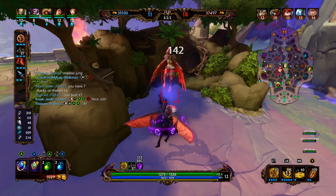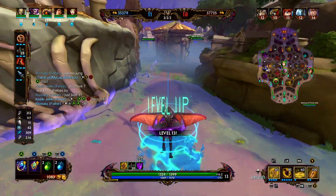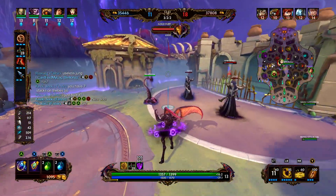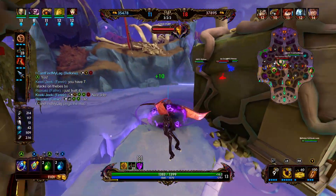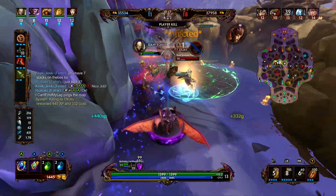The minion wave is caught near where their tier 1 tower is. Scylla is a little out of position, so we might rotate onto her. She dashes through the wall and gets pushed towards us. We rotate behind her, throw down our honey, throw down our 2, and we get the pick.